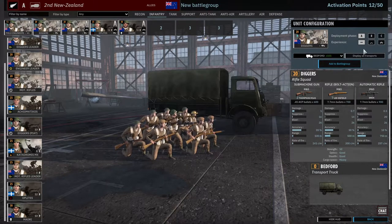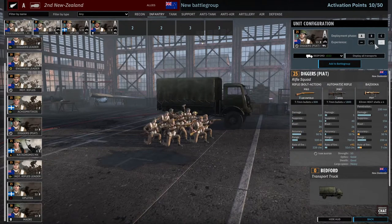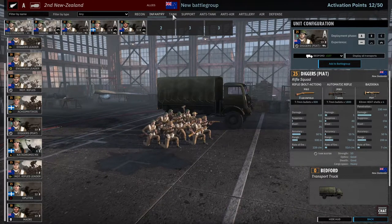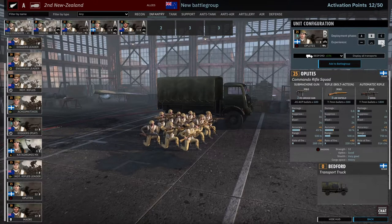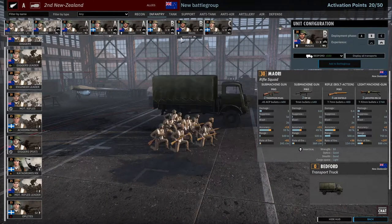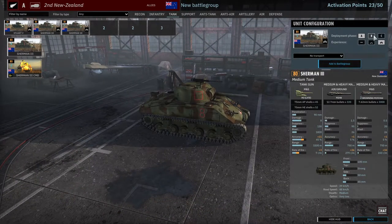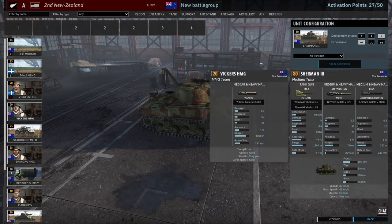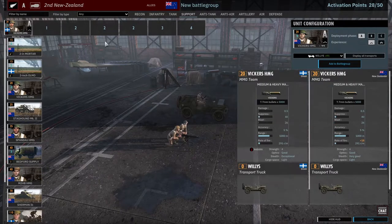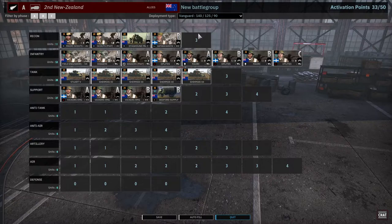Maybe I could actually take a card of Diggers non-vetted just to boost. Or maybe I could just take Diggers with Piat here, non-vetted. Eight, twelve, seven - I think that could be good. Tanks - they don't have lots. Let's take some artillery in A phase, a couple of Shermans here and there. Vickers Machine Gun - will need five here, six there, twelve in B phase. I think I'm going to go for a Vanguard deck maybe.